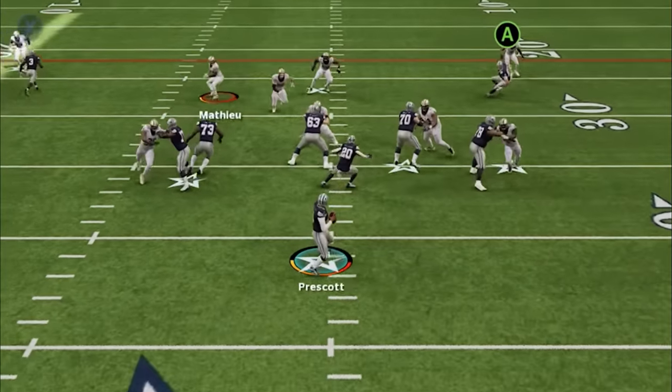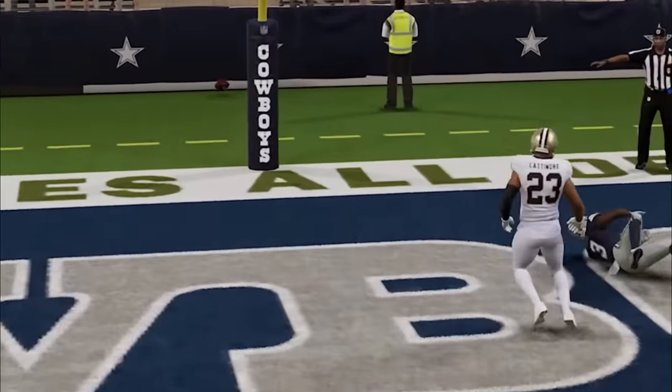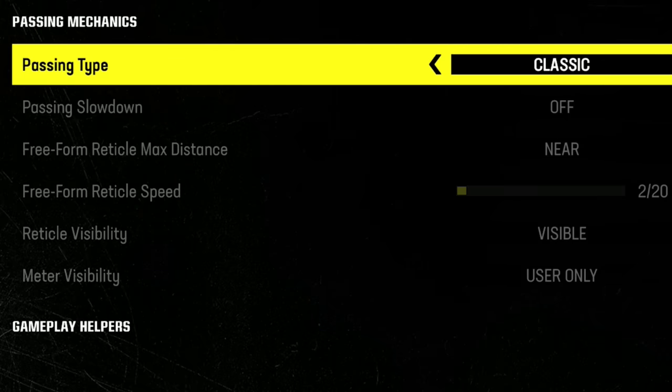This is probably part of the reason that deep passing is hard to do this year, as leading too far makes it out of the receiver's range as well — but an incomplete pass is still better than an interception. So while I'm going to stick with placement and accuracy, ask yourself what type of player you want to be. If you want an explosive 1-play touchdown type of offense, you're going to want placement and accuracy. But if you want to complete short and intermediate throws in between run plays, classic might be the better choice because it is more accurate.